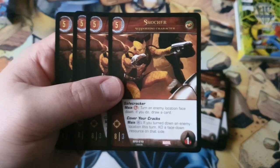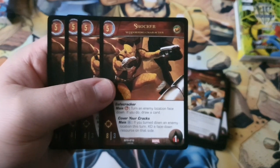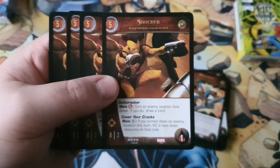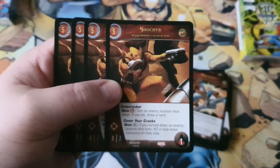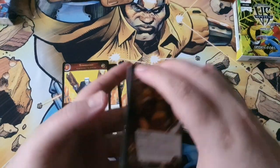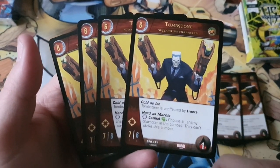Four copies of the five-cost Shocker. He's an 8/3 range with one health and has Safe Cracker: main, pay a red — you turn an enemy location face down, and if you do you draw a card. There's basically no downside to that whatsoever. His second power, Cover Your Cracks: main, pay a blue — if you turned down an enemy location this turn, KO a face-down resource. That's not too bad either. This card is really good — five-cost 8/3, and the fact that you can turn down locations and KO resources makes it even better. Shocker is brilliant, not quite as good as Boomerang but still really good.